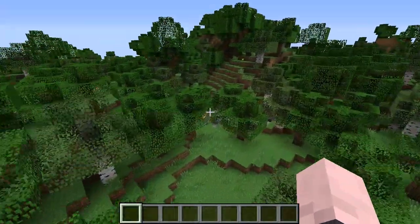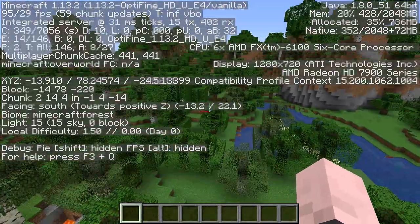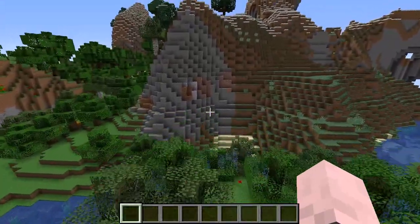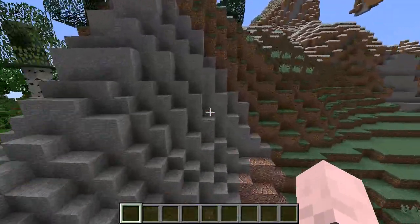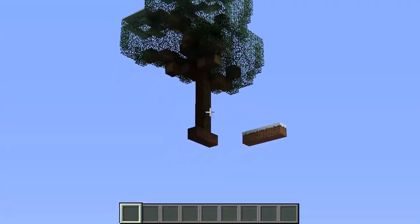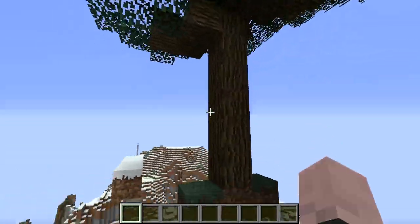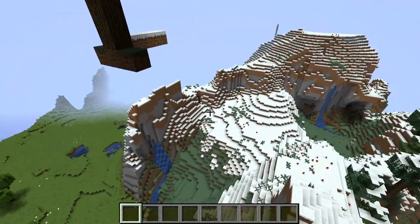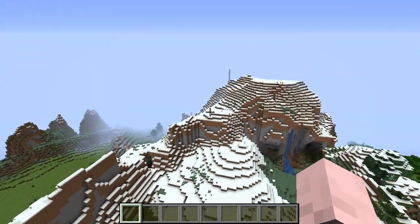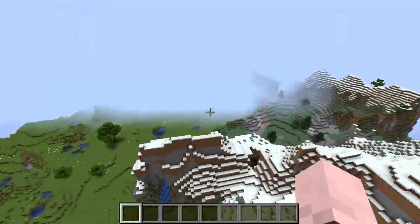Let's take a look at the seed. In this general area is where you spawn, but if you head west over to this biome here — look at this, oh my gosh! It's a floating big oak tree all by itself. How did that happen? That's kind of weird. I've actually never seen that before. It's kind of funny.